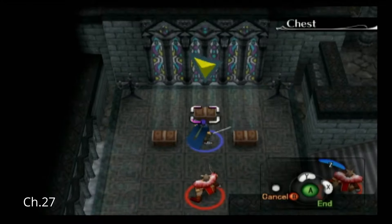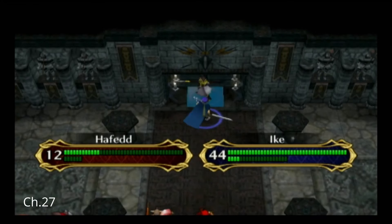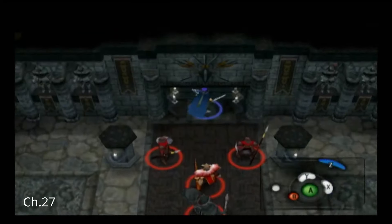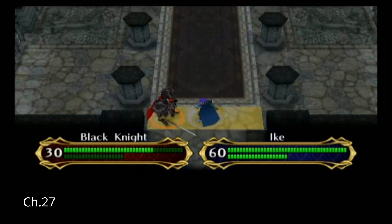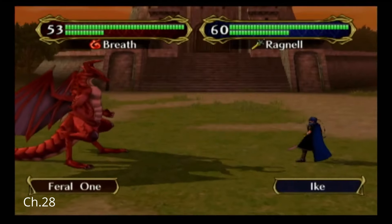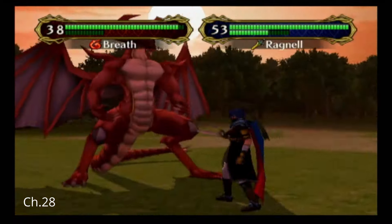In chapter 27 the main goal was to grab Resolve. After that I defeated the boss and moved on to fighting the Black Knight. Ike was actually able to defeat the Black Knight — it wasn't too difficult. I did get some lucky Aether hits.